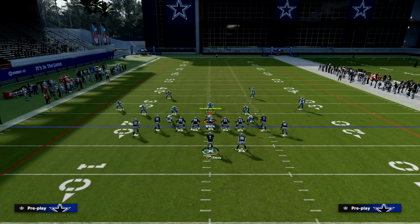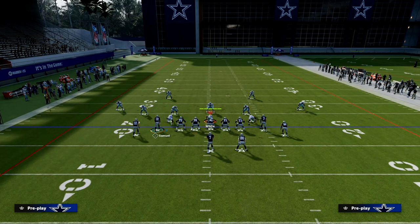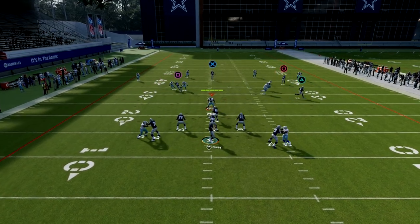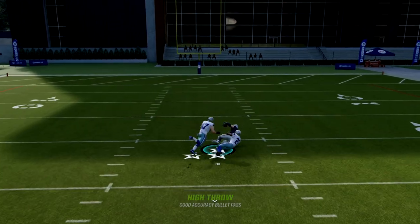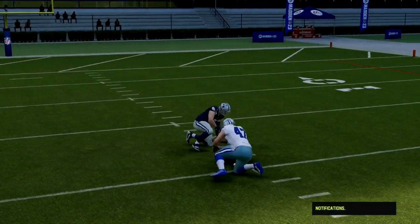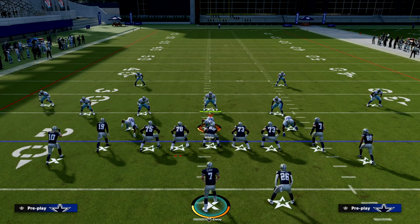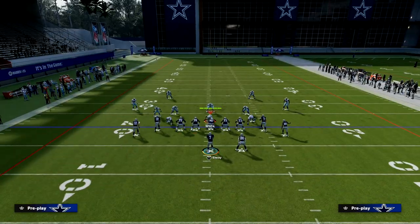Now let me show you why Cover 4 is problematic for your opponent. If we go to the play PA Cross — still in Gun Tight — Taysom Hill is going to split the Cover 4 up the seam just like that. Cover 4 is actually a dangerous concept to run against Gun Tight because it has a lot of Cover 4 beaters, which we talk about more in the ebook.